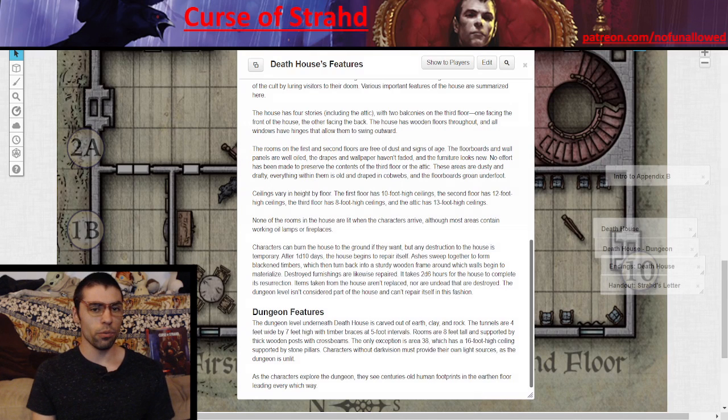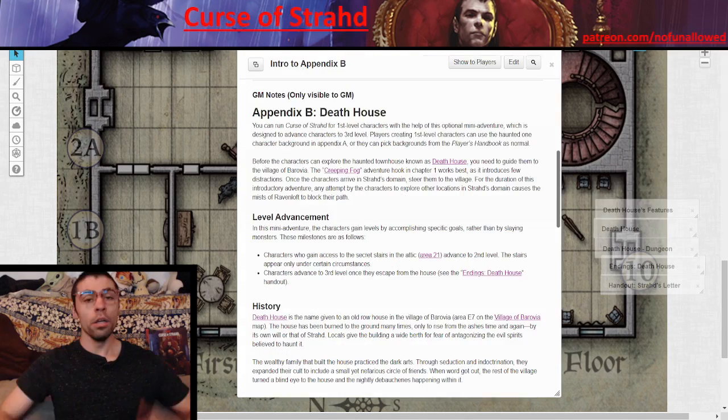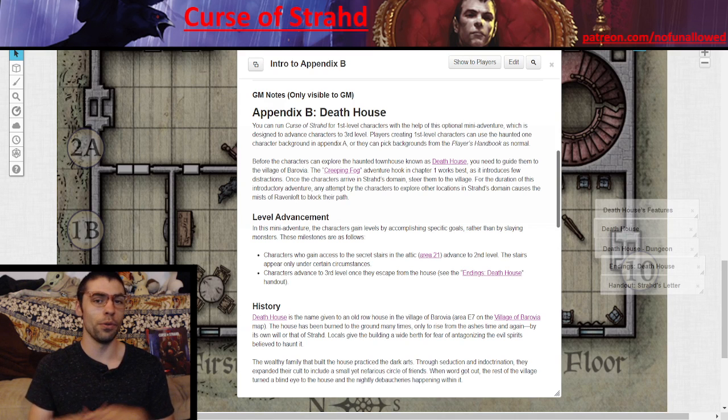Here are the reasons to run Death House. First, if you have a group of players that have never experienced PC death and you want them to feel that sting — whether permanent or with resurrection — having PCs die right at the beginning is a great way to showcase how dreadful the lands of Barovia are. Second, your players earn it. They earn level three, because at the end of this adventure they walk out of Death House and into the village of Barovia at level 3.